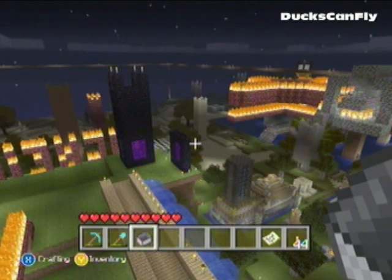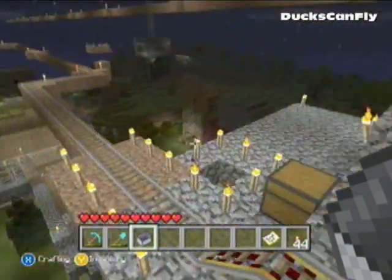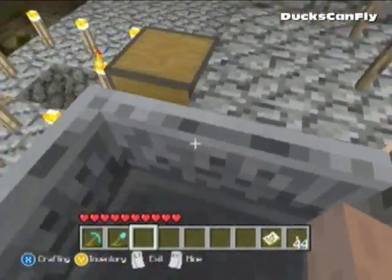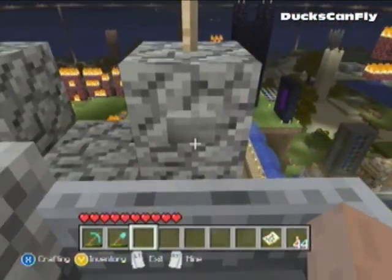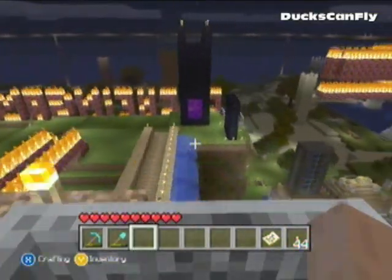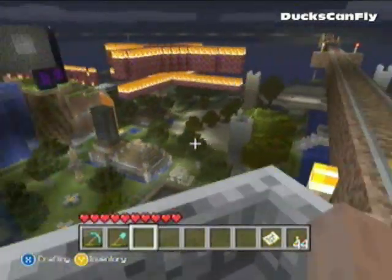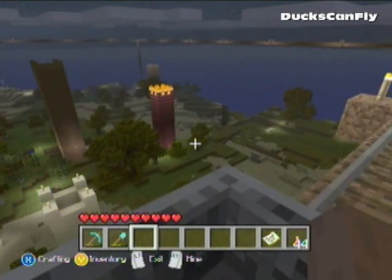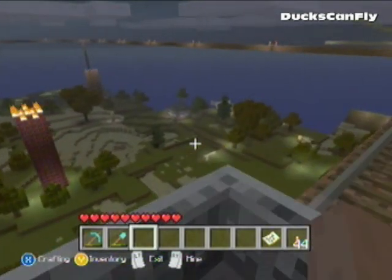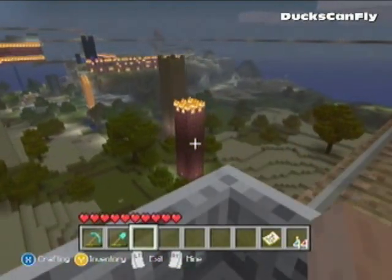The next update will be version 1.7.3, and I actually have a list here of what it includes. They'll have pistons in the update, which would be awesome. They'll have shears to pick up leaves and to shear sheep. They'll fix the clay generation, because seriously I've looked for clay for two hours — there's no clay on my map — and that sucks because I want to make brick.